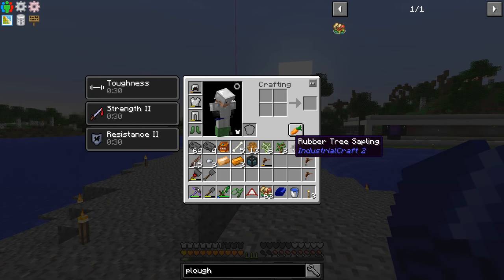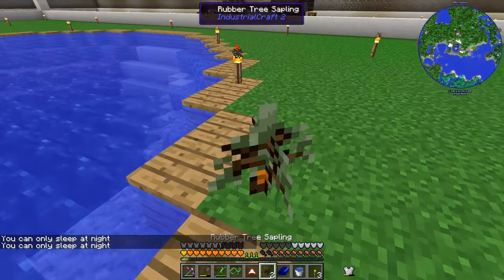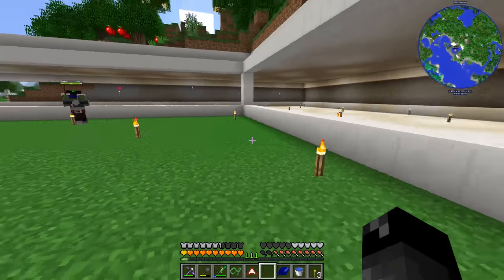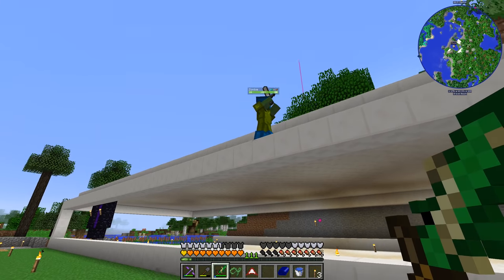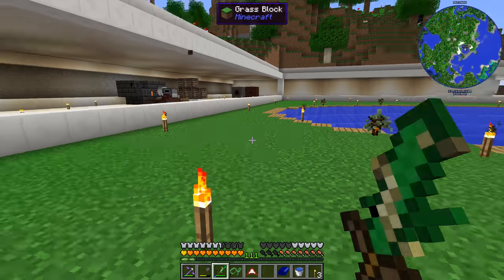Monsters are no longer a problem. We have some rubber tree saplings — let's plant these somewhere nearby the base. I assume we're going to need quite a few of these. You can bone meal those trees if I remember correctly. There's someone wearing some crazy Faraday chestplate from Immersive Engineering. These zombies just won't leave me alone. The armor is only 19 rating — pretty garbo compared to what we're currently wearing.